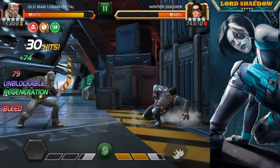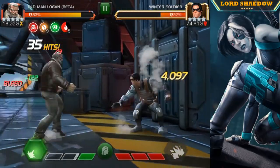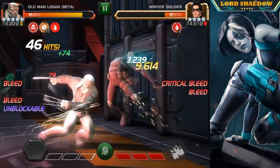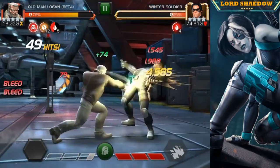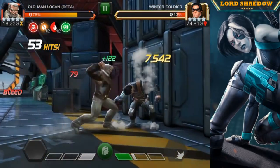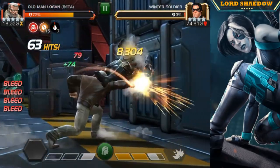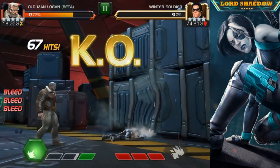Something you'll notice about the AI: I could have possibly paused the furies, but the AI fired its special off — look at that, 21k — so that I couldn't get it. That's something the AI will do. Now we have the furies, got critical bleeds — look at that damage, very very nice for Old Man Logan. We are just ripping through — Special 1, 22k crit, very impressive from Old Man Logan.